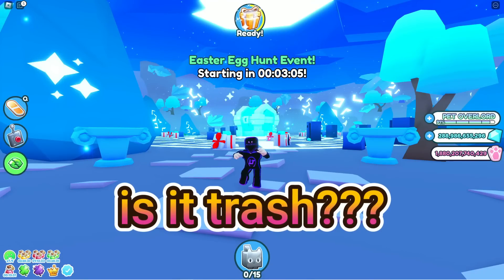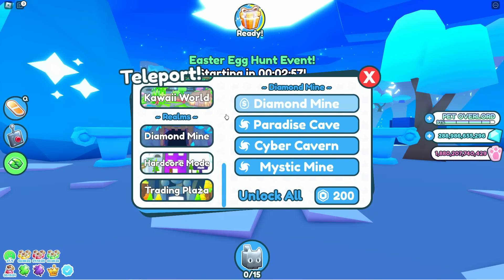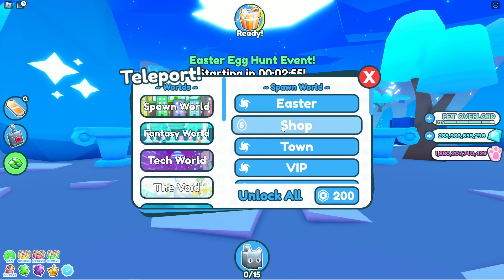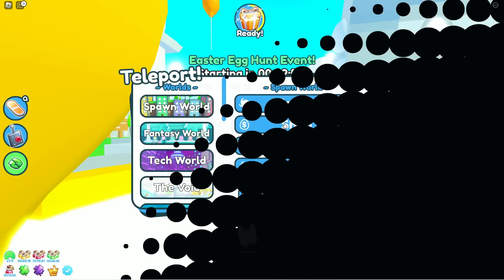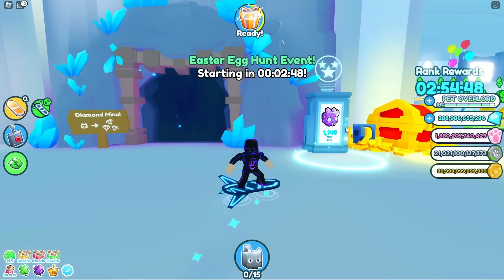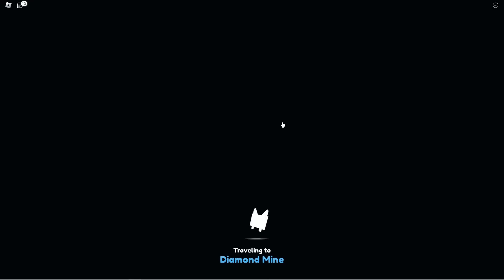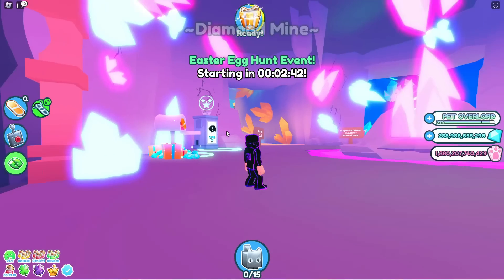In this video I want to talk about the brand new Diamond World — is it trash or is it actually good? To get to this world, you're going to want to go all the way to the spawn world and go to the shop. The diamond mine is located right next to the little collection machine. Walk through, press E, and once you spawn in you're going to see a whole brand new area.